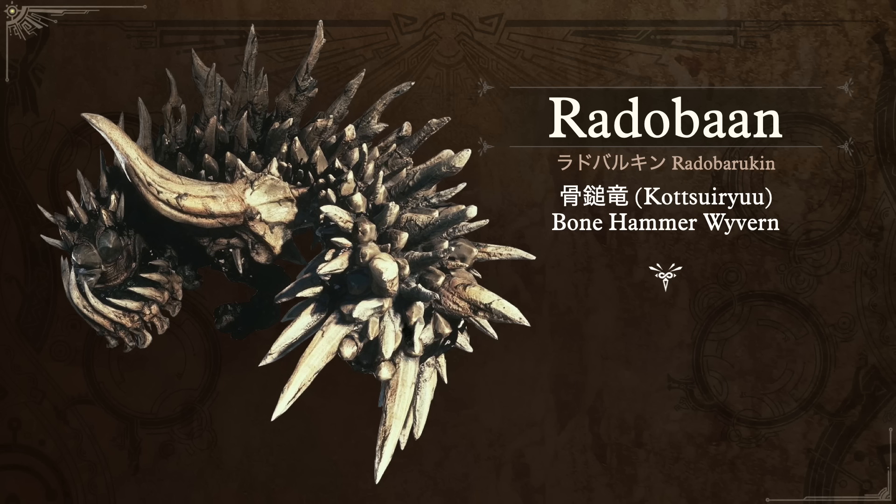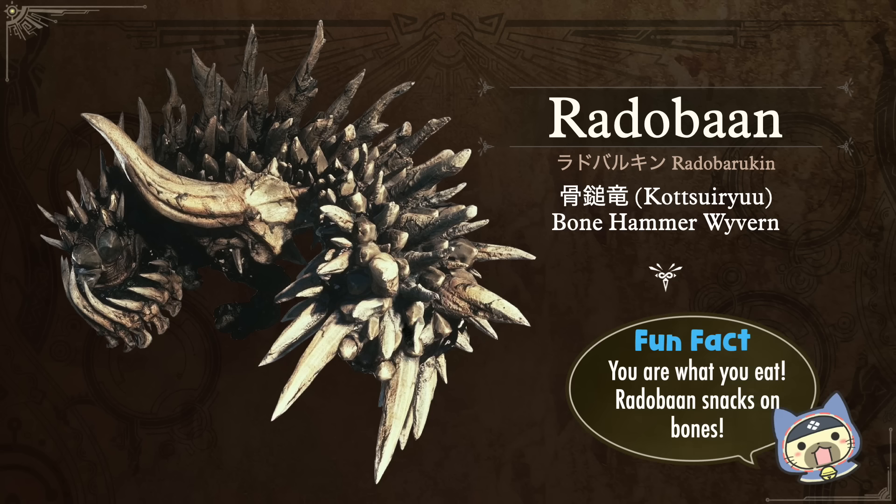Next up is Radobaan — in Japanese, Nadobarukin. His nickname is Kotsuiryu, the Bone Hammer Wyvern — you're probably already picking up on some repeating kanji. The fun fact is pretty obvious: you are what you eat, and Radobaan loves to snack on bones — perfect because it's found in the Rotten Vale, which also explains why it has bones all over its body, thus making for lots of breakable parts and item drops.